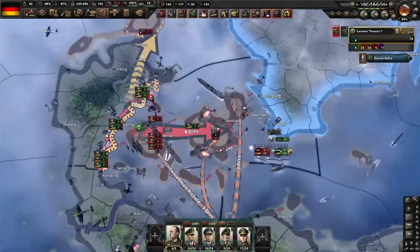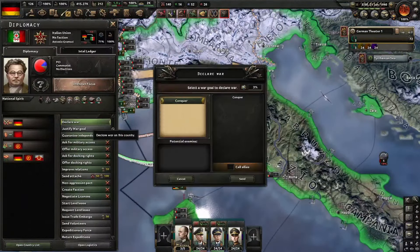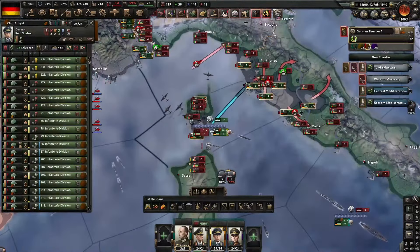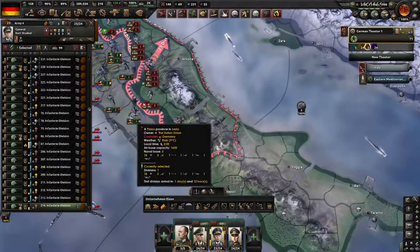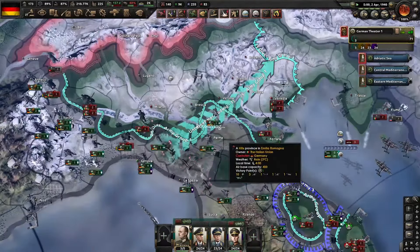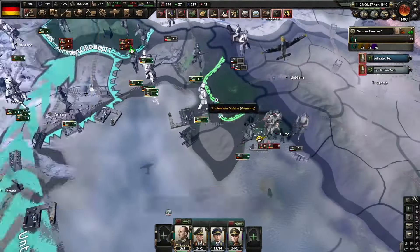Then I went against Italy. I had justified on them before turning democratic — it was the last thing I did as a non-aligned nation. I attacked them from both the north and the south. Apparently communist Italy had scores on Libya and Ethiopia, so making them capitulate was tough. I took the entirety of Italy and they still didn't capitulate, which gave them enough time to join the Soviet faction. But it was okay — I remembered that the requirements to form the European Union just require you to control the territory, not own it. So I managed to form the EU even though I still had yet to trigger my peace deal with the Soviet Union.